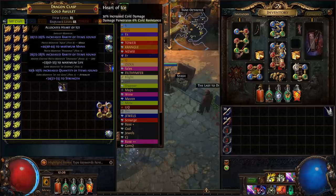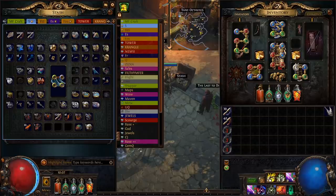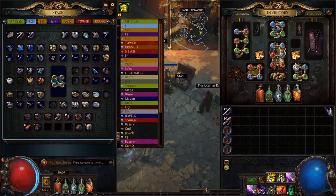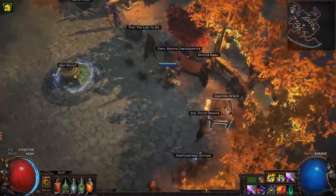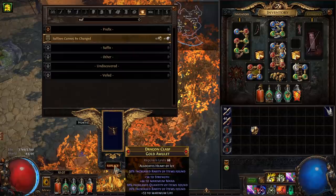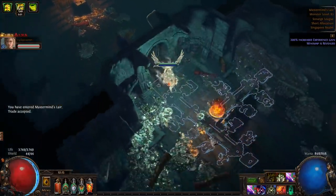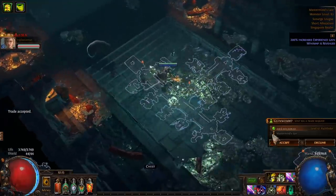Another thing we could do is suffixes cannot be changed, then ashling. So many options. I think what I'm going to do is go suffixes cannot be changed ashling and see how we go. If we get absolutely screwed on it, we can just keep going on the other amulet, but I feel like we could hit something pretty nice on this. So let's grab a few x and lock our suffixes — that means when we ashling, it's going to remove a prefix and not a suffix. S-tier would be removing the mana.